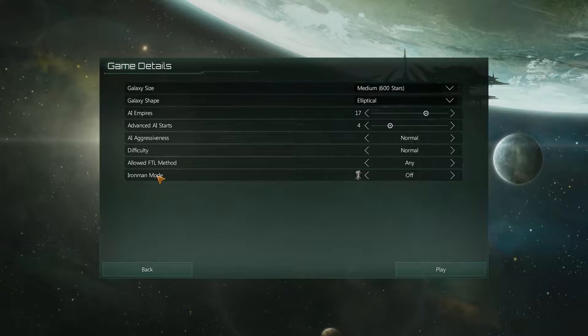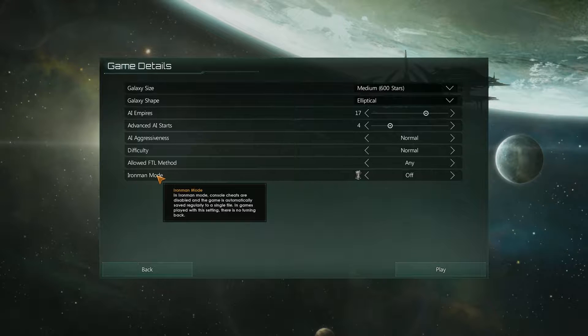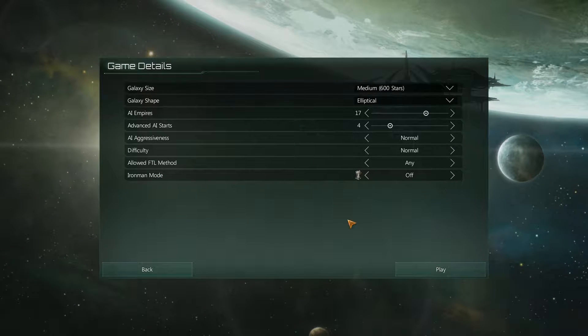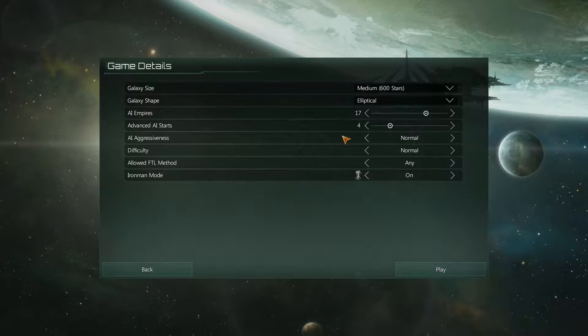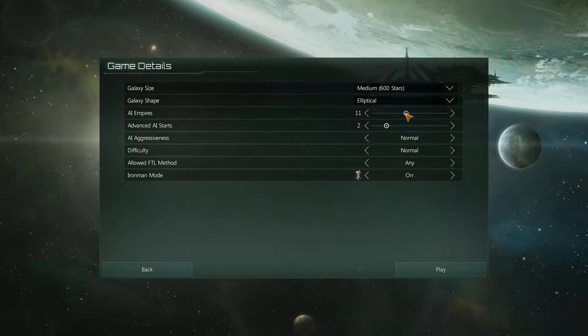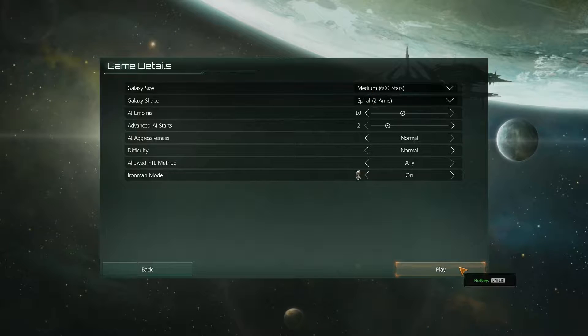What is Iron Man mode? Console cheats are disabled. There's no turning back. That's fine by me. Turn it on. Let's do two advanced AI stars and ten empires, spiral galaxy, medium stars. Okay.